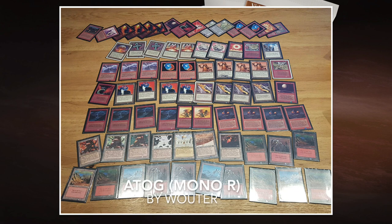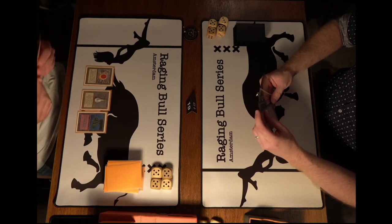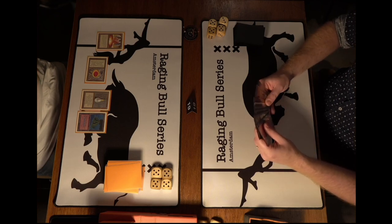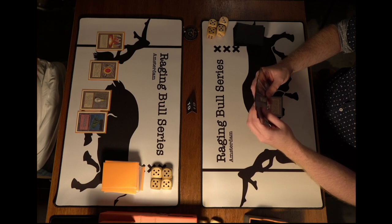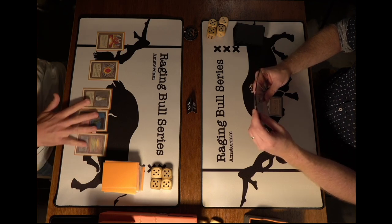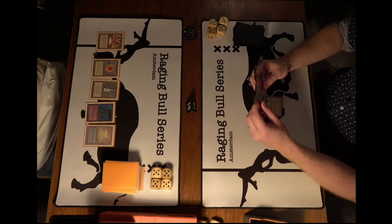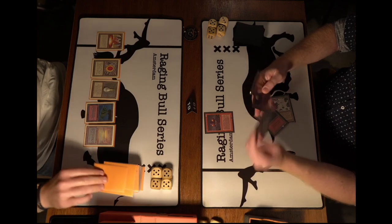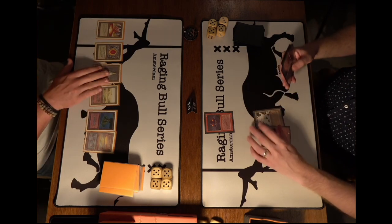Game one, here we go. Hank is on the play with his robots deck; Wouter on the right with his Atog deck. Hank opens with many Moxen, a Mana Vault, and passes — so only three cards remaining in hand. Wouter plays a Mishra's Factory and passes. Then we see an Underground Sea and a pass — no artifact creatures yet for Hank, who was probably hoping for a Sushi or Trike by now.